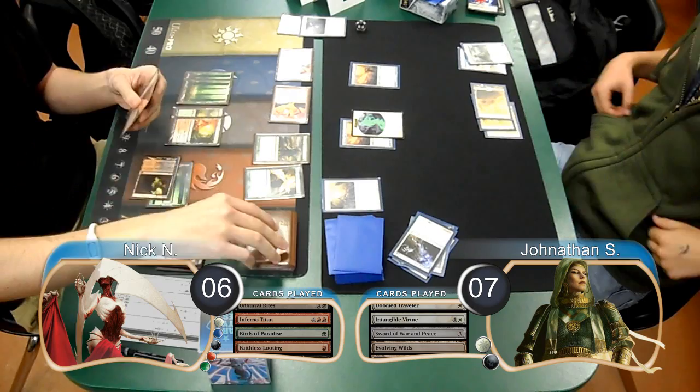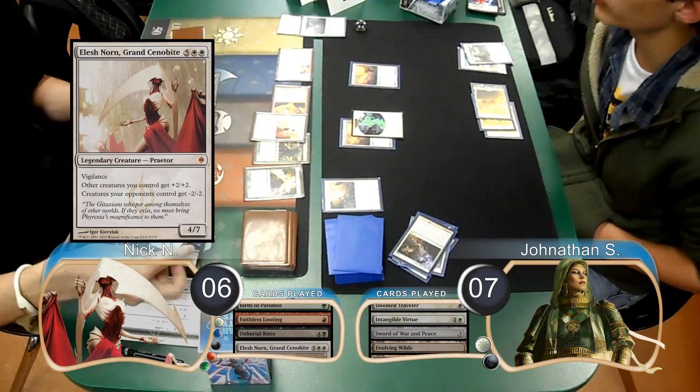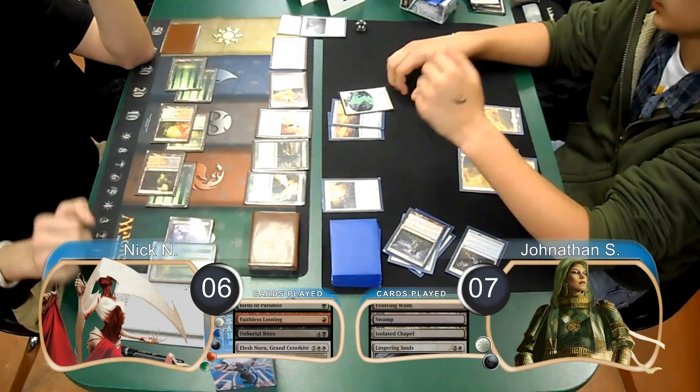Post-combat, Nick played another Birds of Paradise and then played another Faithless Looting to draw and discard 2 cards. He then flashed back another Unburial Rites from his graveyard to return an Elesh Norn, Grand Cenobite from his graveyard to play. At the end of the turn, Jonathan sacrificed his Evolving Wilds to find himself a Swamp. He then played an Isolated Chapel on his turn and flashed back the Lingering Souls from his graveyard to get 2 more Spirits, however they died immediately from the Elesh Norn. He then equipped his 2nd Sword to his Spirit and attacked, however Nick chump-blocked it with his Birds.